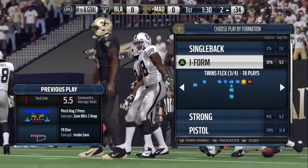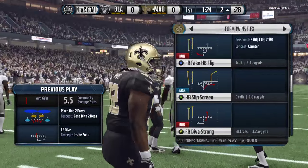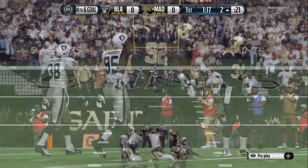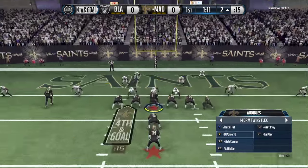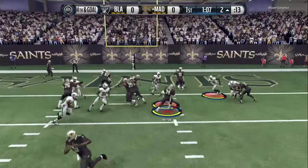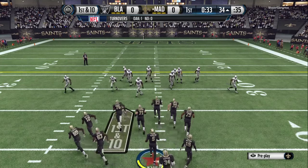Now this sets up a very tough fourth and goal from the two. It's too far for a quarterback sneak. If I do a toss, his outside linebackers are waiting on the edge. I had just tried three straight fullback dives, so I auto-volé to Power O and it gets blown up. That's just an awful play call — that's not going to get it done.